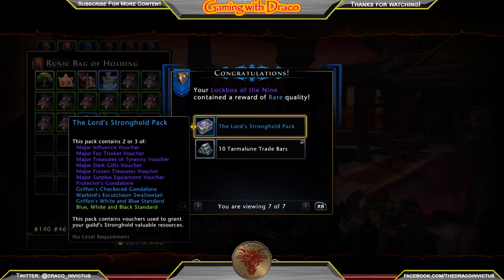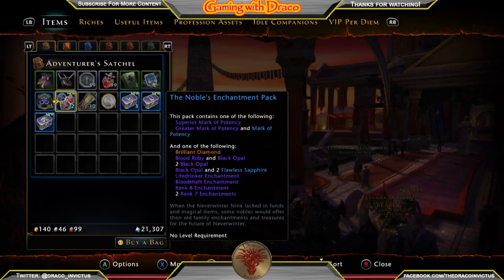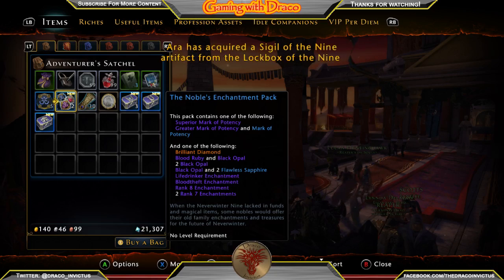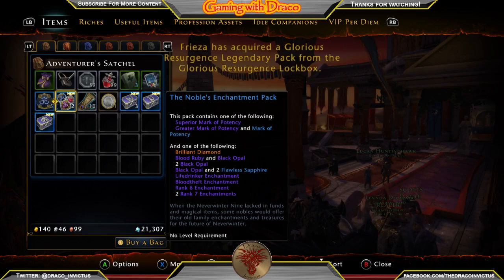There's our seven opened. Let's go see what we got. The Noble's Enchantment Pack contains one of the following: Superior Mark of Potency, Greater Mark of Potency, or Mark of Potency. And one of the following: Brilliant Diamond, Blood Ruby, Black Opal, two Black Opals, two Flawless Sapphires, Lifedrinker Enchantment, Blood Theft Enchantment, or rank 8 and rank 7 enchantments.